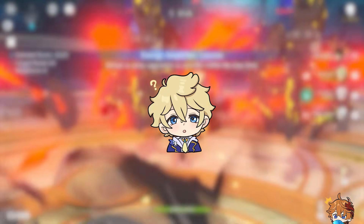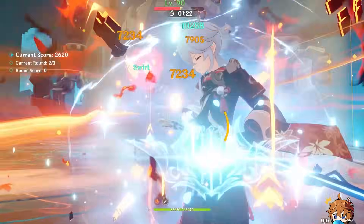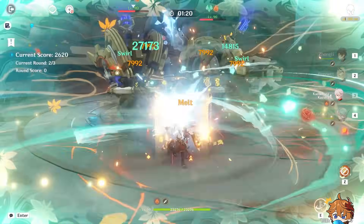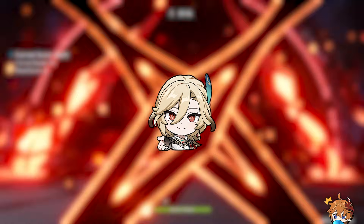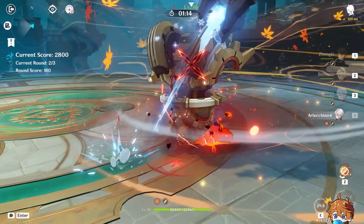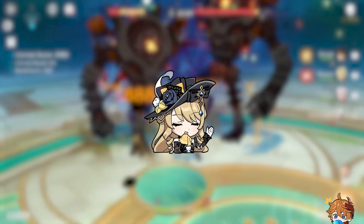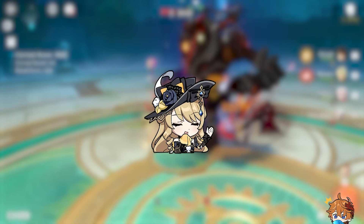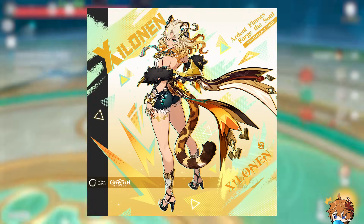If you're waiting to get all the juicy details and score some extra primogems, you're in the right place. Earlier today, Hoyoverse revealed the official lineup for version 5.0's first phase. These banners are locked in for phase 1, but they've also teased a new character for update 5.1 launching on October 9th — meet Xilonen, the 5-star Leopard Lady, a Geo Sword user with top-tier support skills.